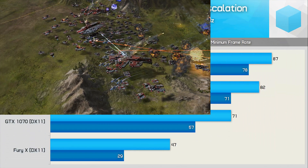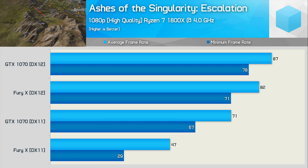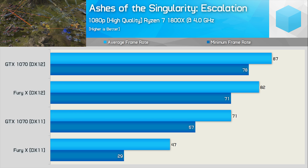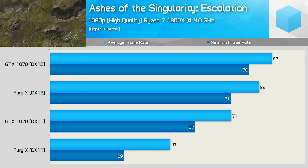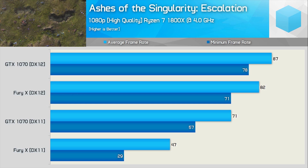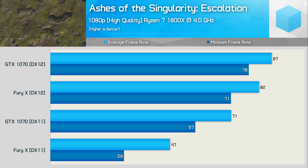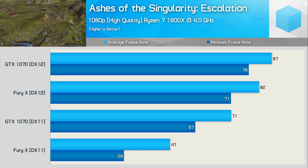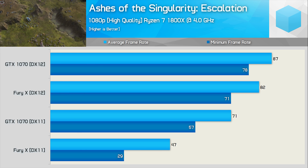A game I've been keen to show off Ryzen's newfound form in is Ashes of the Singularity Escalation. That testing is still to come and you will likely see it in my Ryzen 5 coverage. What you'll see here is the Fury X getting completely annihilated when using DirectX 11. Moving to DirectX 12, the Fury X performs much better, though it is once again the GTX 1070 that is able to extract the most out of the Ryzen 7 1800X processor.